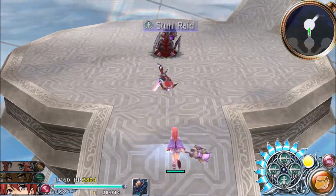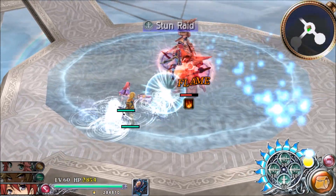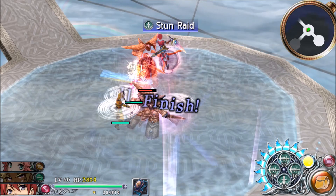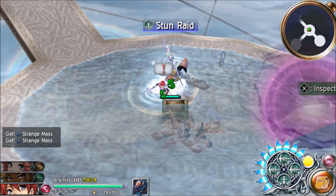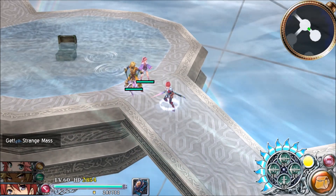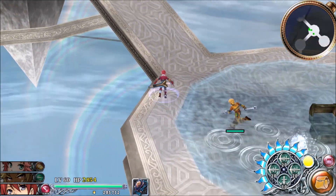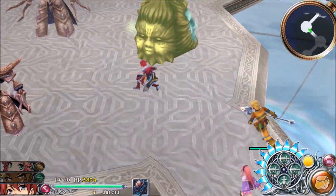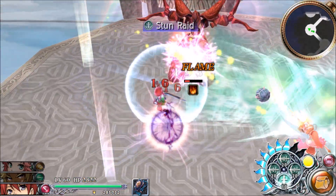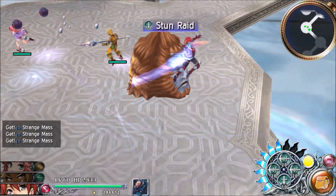You grab the wind crest, you raise it over here on the little crystal and it's going to cause wind to blow. How self-explanatory - what a concept! Those guys attached to the floor are living weapons that you need to use finishing moves on. I don't feel like dealing with them. But look - we have the wind crest going, so there are gale force winds over there and we can't go that way. I wonder what we have to do.